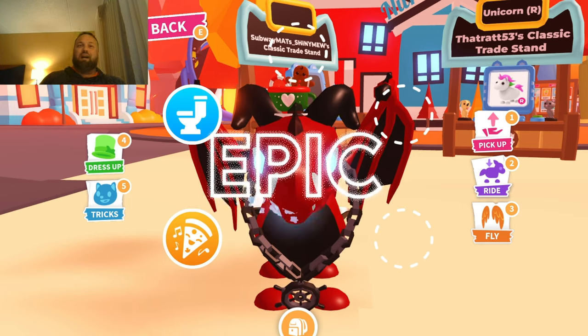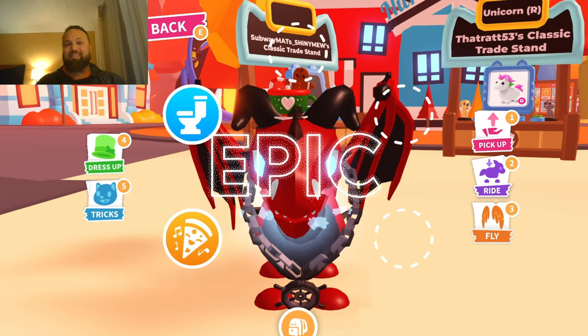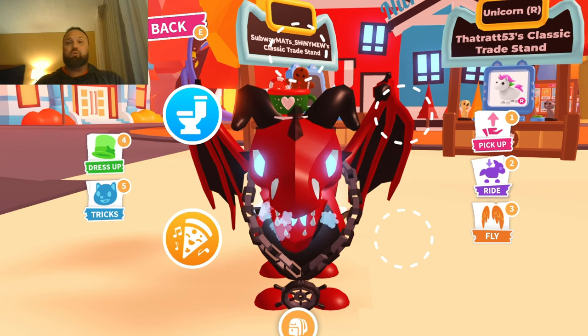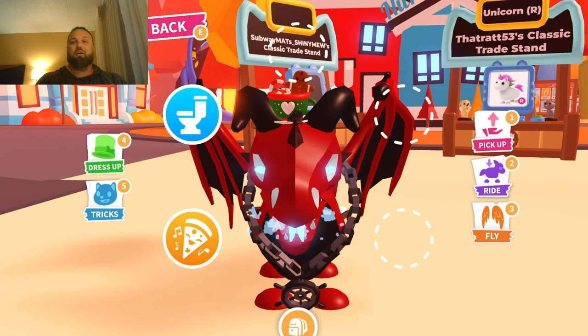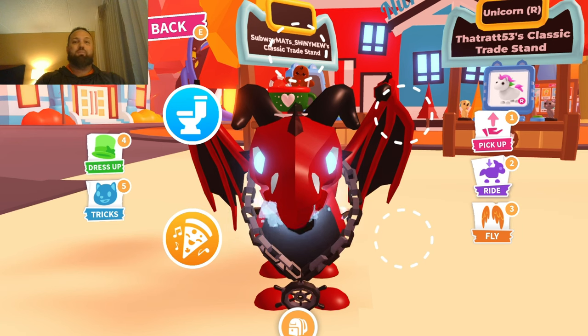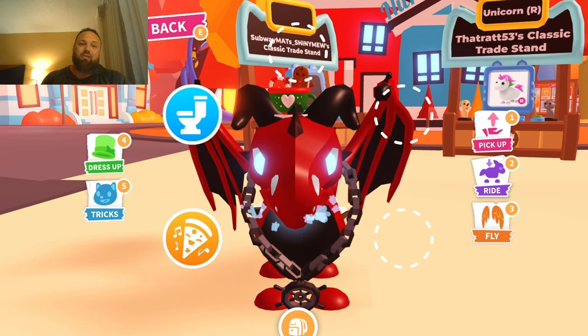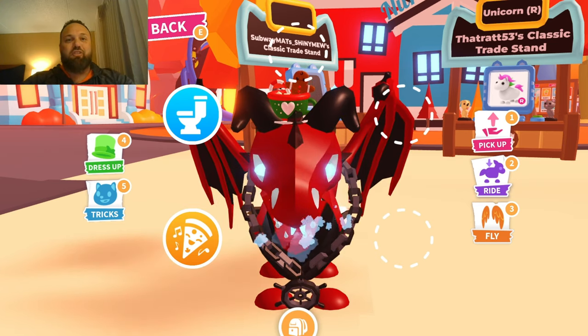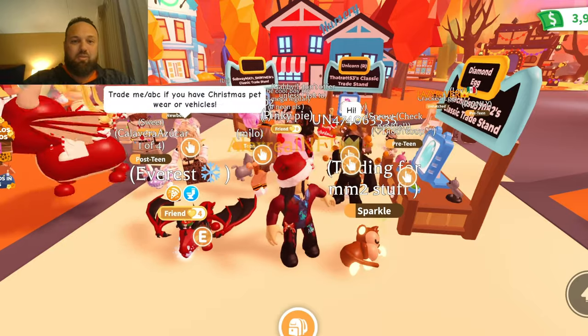I personally think the zoom-in is super cool, but for those who don't like it there is an option to remove it. I'm going to show you some tips and tricks on how to hide all the names and everything, so you have a less cluttered experience when you're playing Adopt Me, hanging out, doing tasks, and aging up your pets.